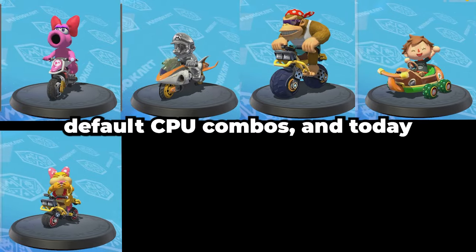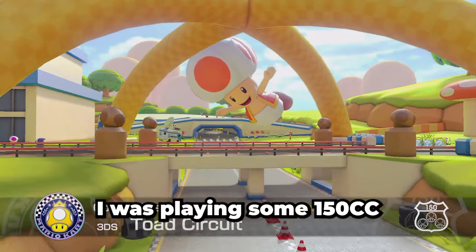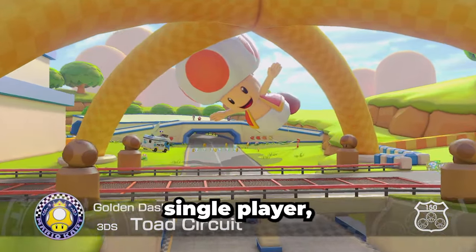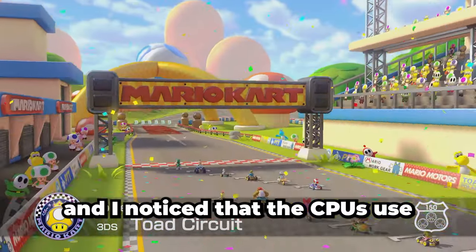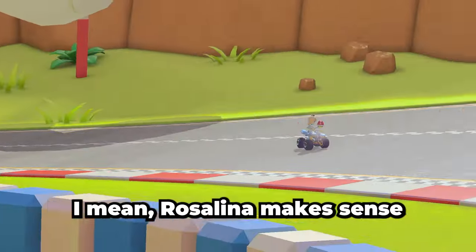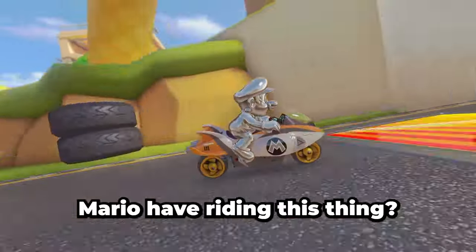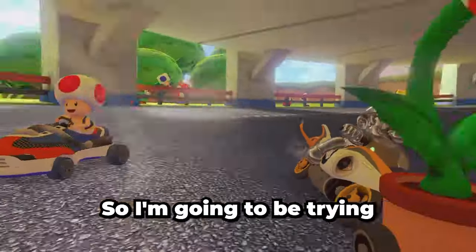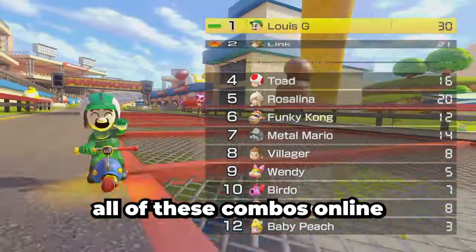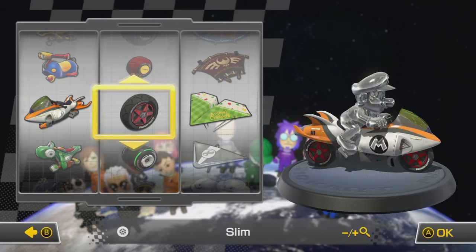These are all default CPU combos and today we're going to be using them in online races. I was playing some 150cc single player and I noticed that the CPUs use some very strange combos. Rosalina makes sense because this combo is featured on the cover art. But what business does Metal Mario have riding this thing? And why is Toad in a shoe? So I'm going to be trying all of these combos online to see if there is any method to the madness. First up: